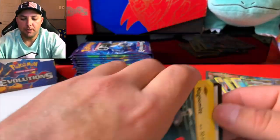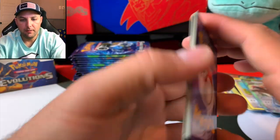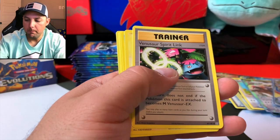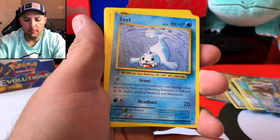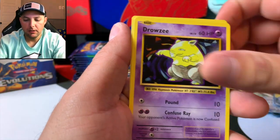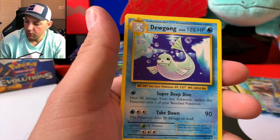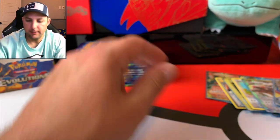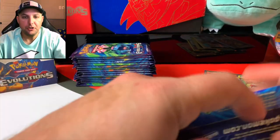Next pack: Potion, Magmar, Venusaur Spirit Link, Magnemite, Seel, Charmander, Diglett, Drowzee, trainer Switch — and a Dewgong. Dewgong, be gone! Thought we talked about this Dewgong, thought we talked about this.